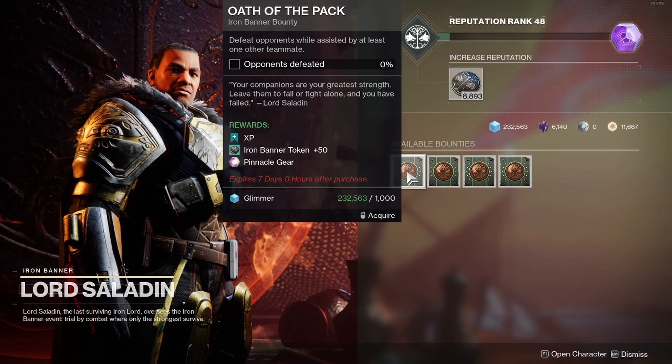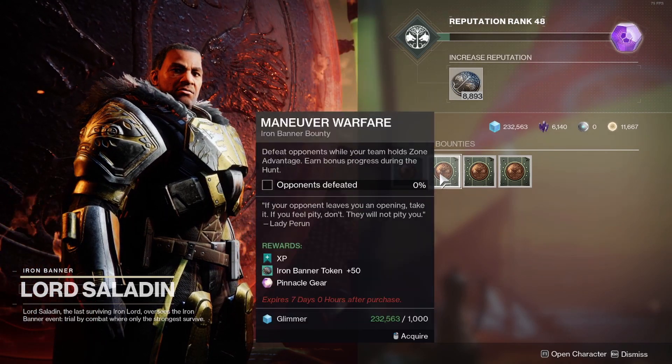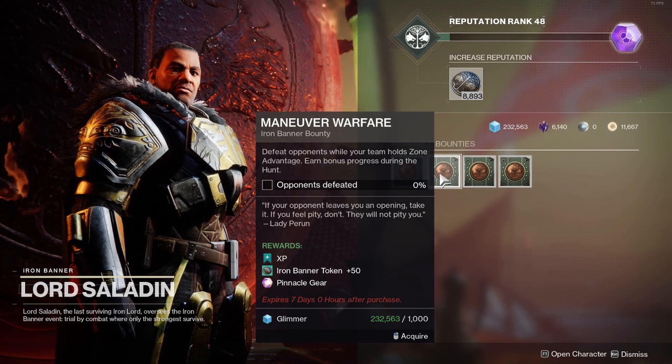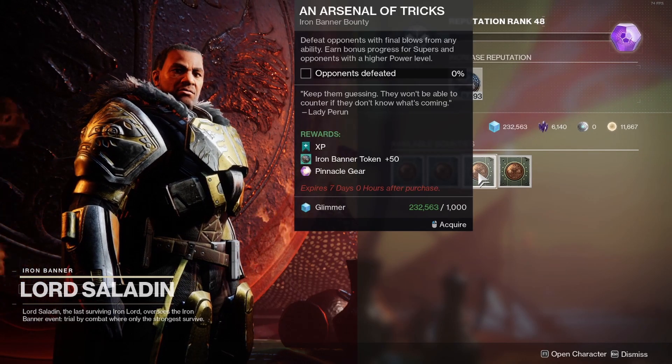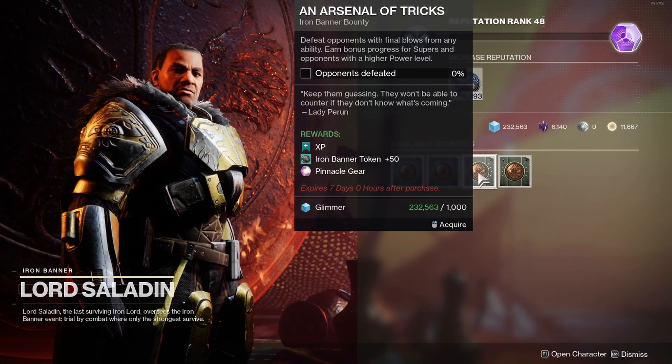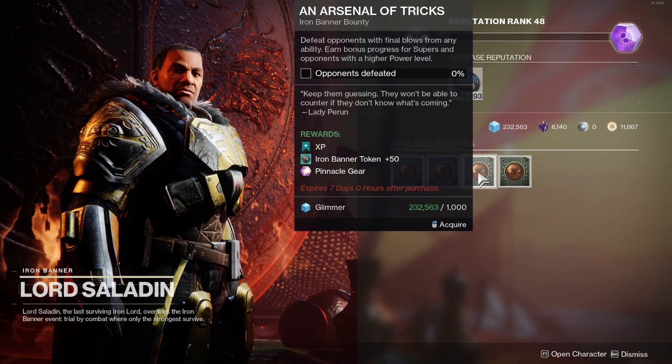This bounty is to defeat opponents while assisted by at least one other teammate. This bounty is to defeat opponents while your team holds zone advantage — earn bonus progress during the hunt, which means when you get triple cap. This bounty is to defeat opponents with final blows from many abilities — earn bonus progress for supers and opponents with a higher power level.